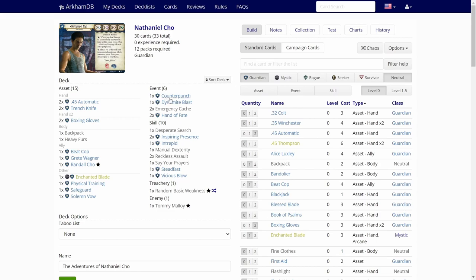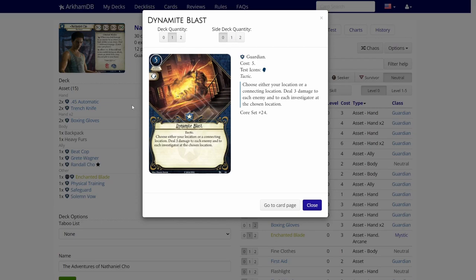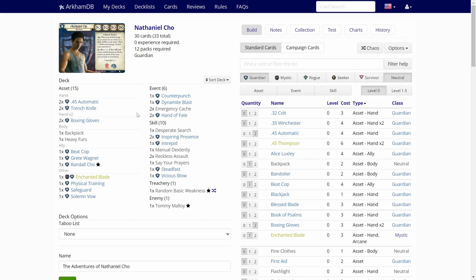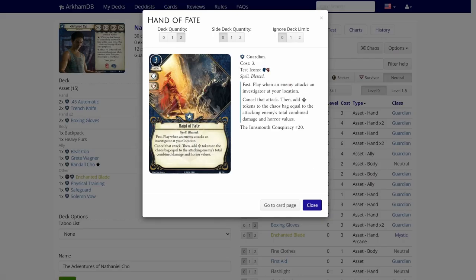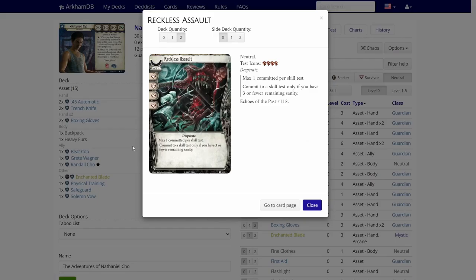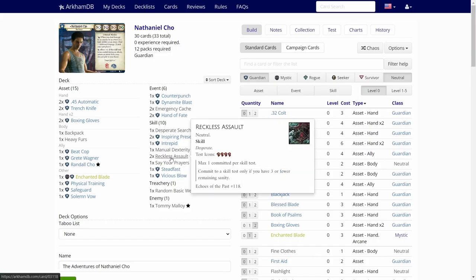One copy of Grete Wagner — we really want to see this because it will help us get clues. Then Enchanted Blade — not liking this for Nathaniel. Physical Training is good for Nathaniel. Safeguard in a true solo game is useless. Solemn Vow in a true solo game is useless. Then we have events — only six events, so this is looking really bad. Probably we don't want to play the boxing gloves. We have Counter Punch, a good card for Nathaniel. Dynamite Blast — not usually in Nathaniel. Two copies of Emergency Cash, so at least we have the resource card we need. Two copies of Hand of Fate — not liking this one. One copy of Desperate Search. We have ten skills: Inspiring Presence — not really good. Interpret, okay, some situations. Manual Dexterity might be useful. Two copies of Reckless Assault — probably not needed, so those will be dead draws.